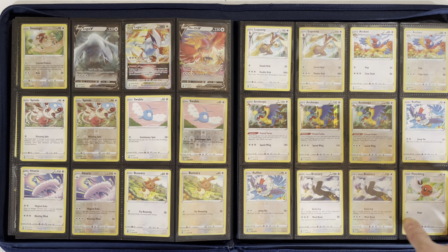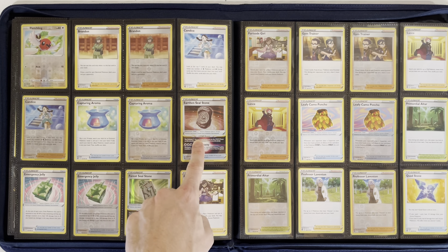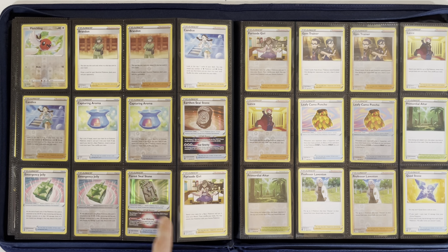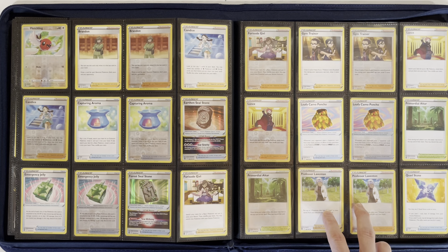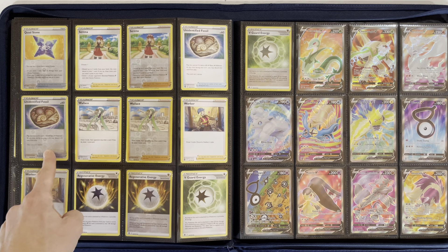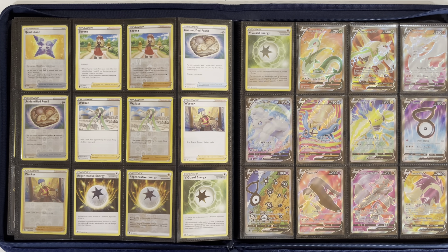Moving on to Rufflet, Hisuian Braviary, and Fletchling. Then we're getting into the Trainers: Brandon, Candice, Capturing Aroma, the Earthen Seal Stone, Emergency Jelly, and the Forest Seal Stone — those do not have Reverse Holos, just the holo forms. Furusode Girl, Gym Trainer, and Lance. Leafy Camo Poncho, Primordial Altar, Professor Laventon, Quadstone, Serena, Unidentified Fossil, Wallace, Worker, Regenerative Energy, and V-Guard Energy is our last of the set before we get into our full arts.